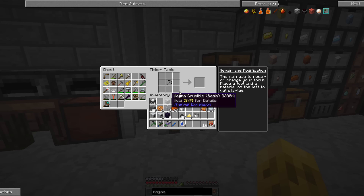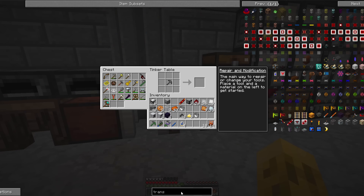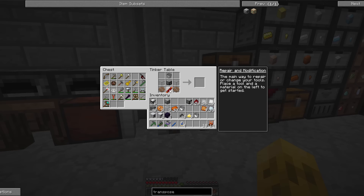Now we've got to actually be able to put it in a bucket to move it around, so we'll need the fluid transposer. That one is a bucket, some glass, machine frame, copper gears — you get the picture. So we've got those two machines, got a bunch of redstone.